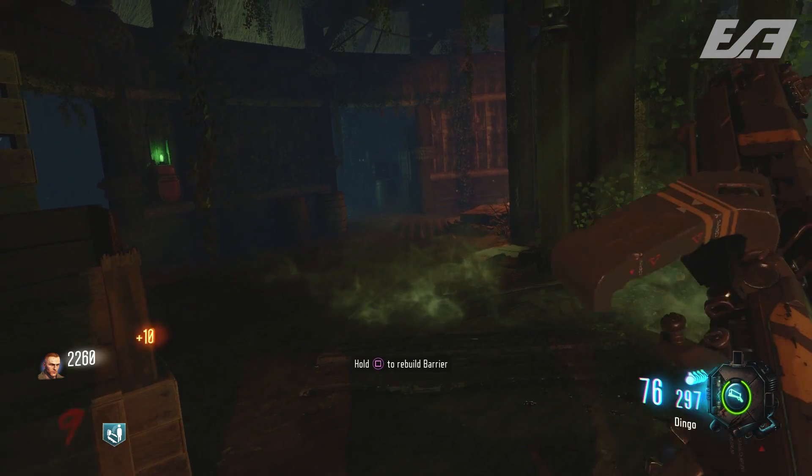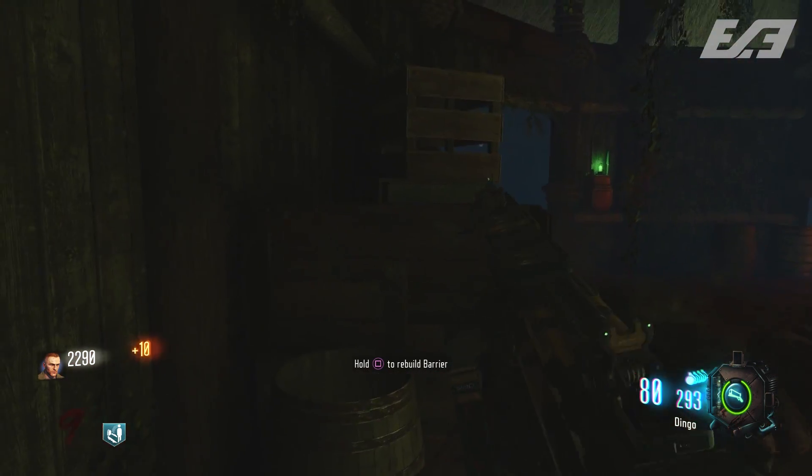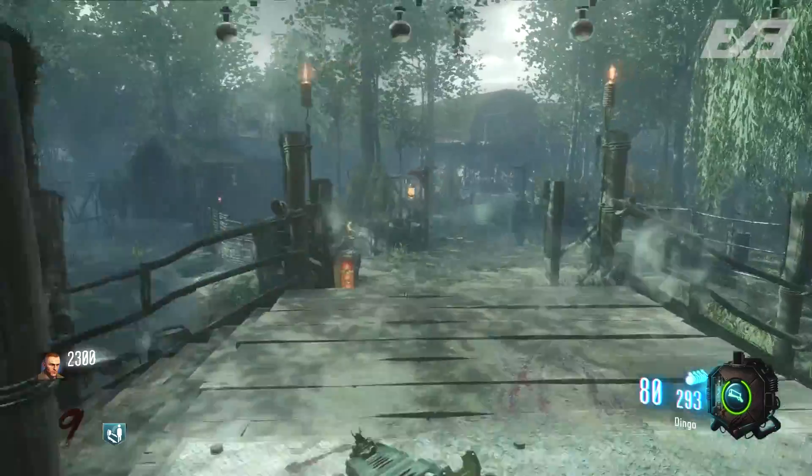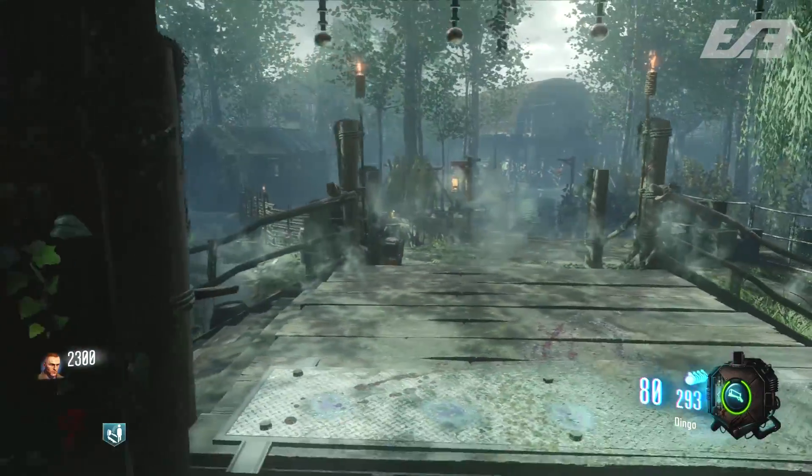That then prompts the major hunt to find these hide-and-seek easter eggs that we've now seen on Nacht der Untoten and Shi No Numa. In this video I'm going to show you guys how to do the Shi No Numa one — it's actually rather easy compared to the Nacht der Untoten one. So let's jump right into it.